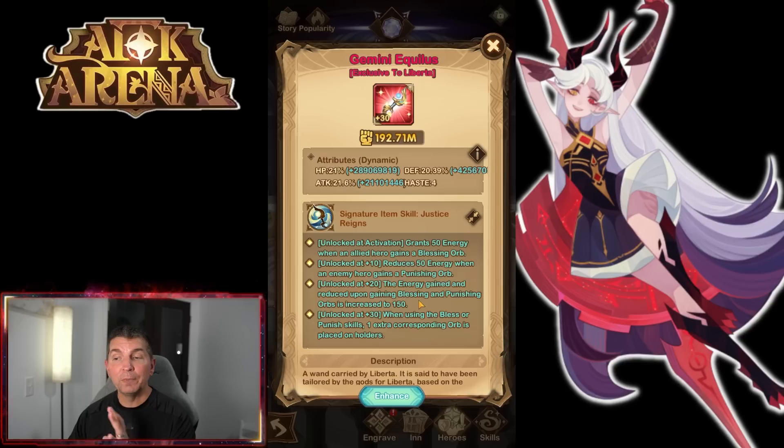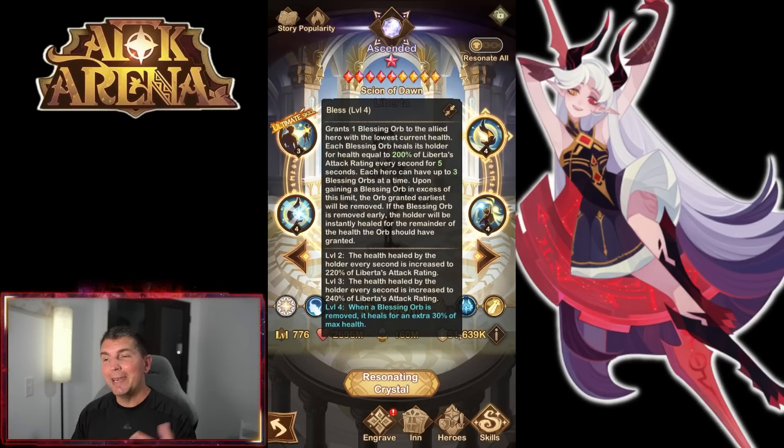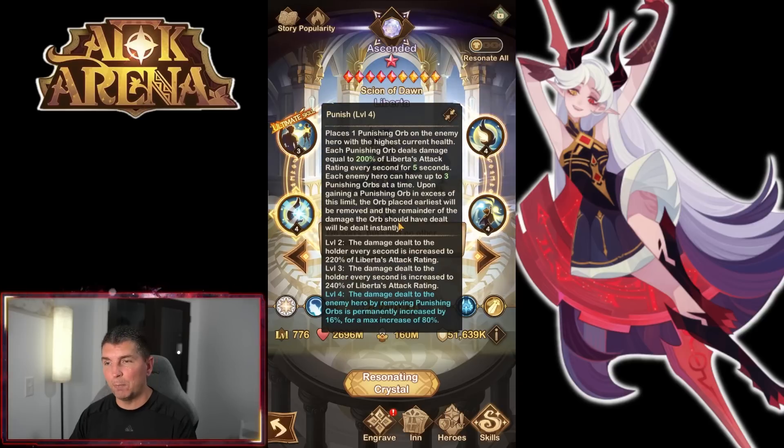When using the blessed or punishing skill, one extra orb is placed on holders. Not only will they get these energy orbs, but the orbs can also stack, which stacks the energy we're seeing with this hero. When you couple that with the blessed orbs, it also heals — so now you have a healing orb and energy regeneration, which is huge. The damage he can do is amplified with the punishing orbs, because punishing orbs can stack. At level three, 240% of his attack rating stacking up to three times, lasting up to five seconds, is massive. The damage dealt to the enemy by removing the punishing orb is permanently increased by 16% for a maximum increase of 80%.